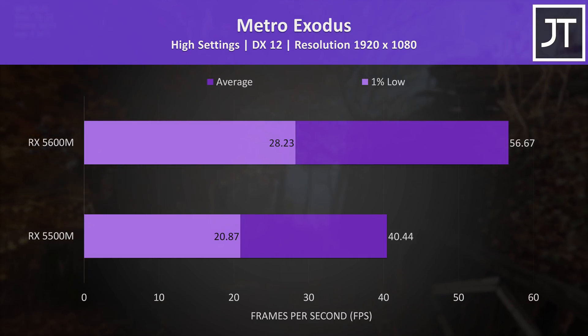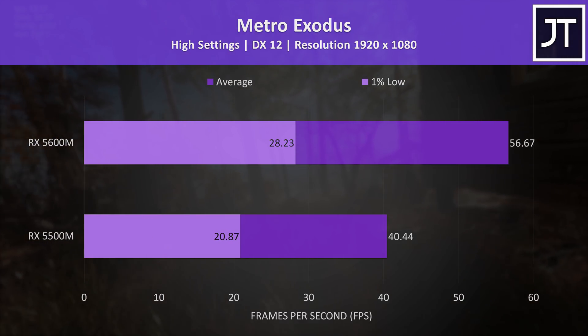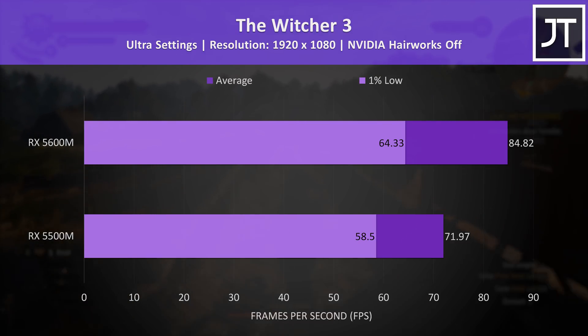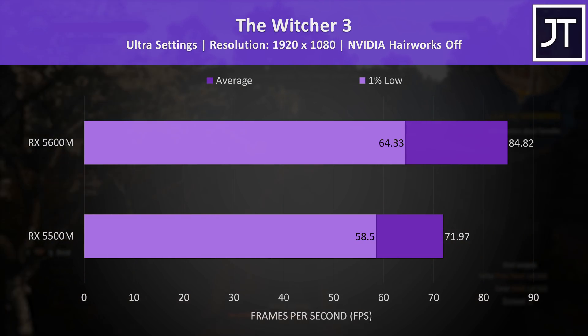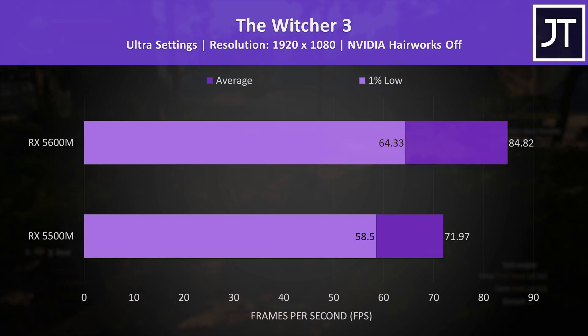Metro Exodus was tested with the game's benchmark. This game had the second largest performance difference out of all 16 games tested, with the 5600M reaching average frame rates 40% higher than the 5500M. The Witcher 3 didn't have that big of a difference in 1% lows, and although the average FPS gap was wider, the 5600M was just 18% ahead of the 5500M — the third smallest change out of the games tested.